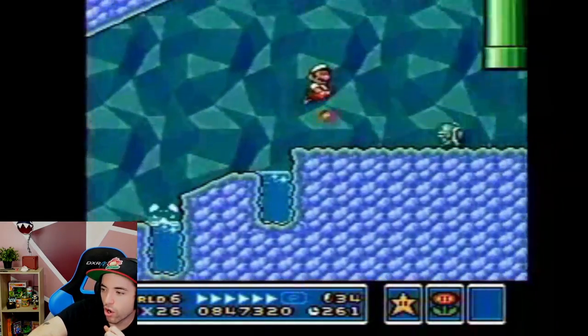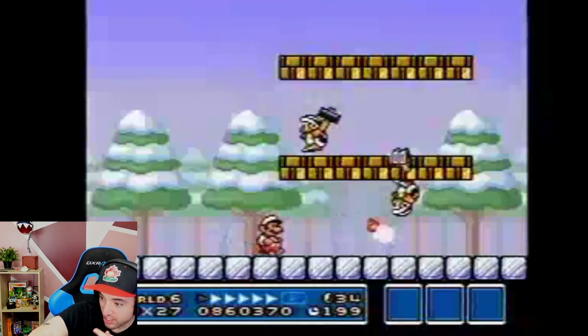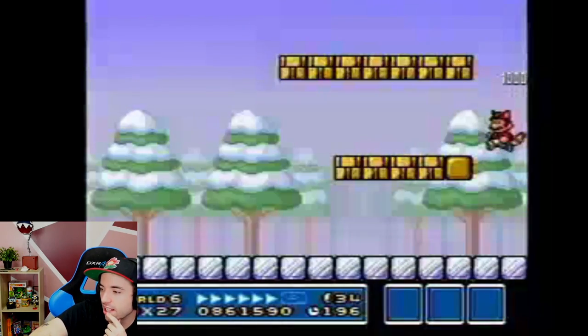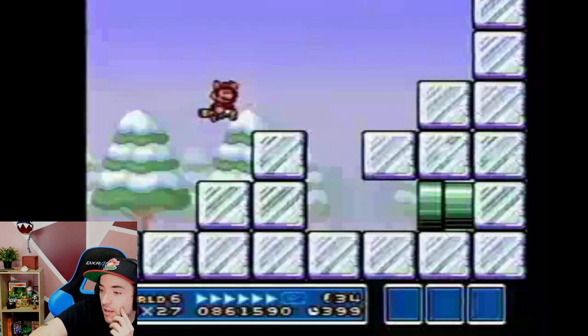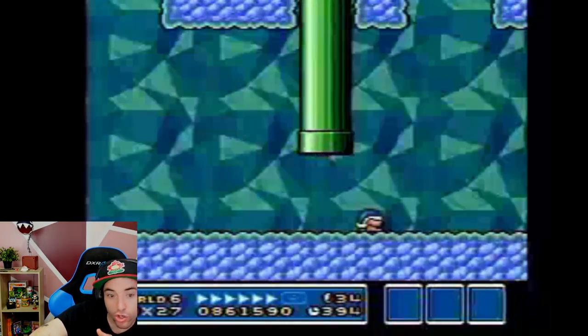He almost got hit like four times there. You start the battle shooting two fire flowers. Look at that cloud — oh, he's going for the leaf. He's going for the leaf — makes sense, he wants to fly up. He got very lucky with that leaf. Is he going to go in the pipe? Yes. Shortcut, I guess.